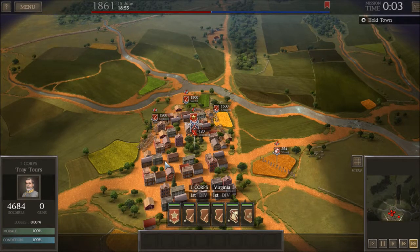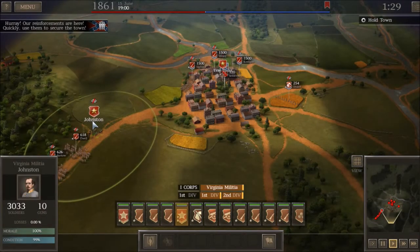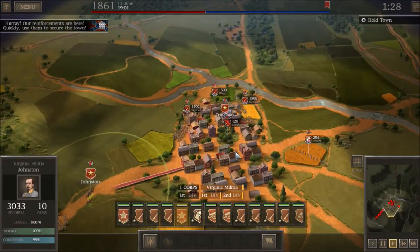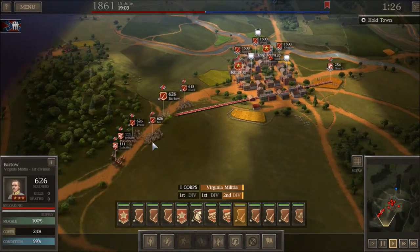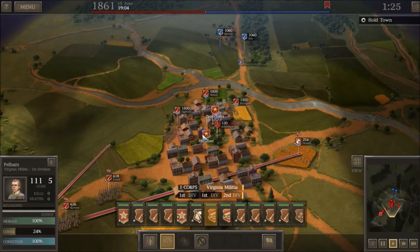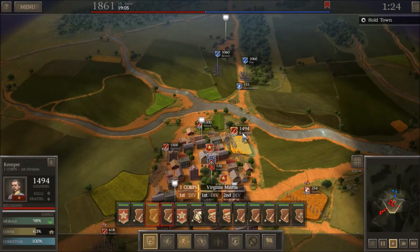Looks like we've got some extra friends coming in. Now we're outnumbered nearly two to one, so this is going to be a little bit tougher. But we do get Joseph Johnston — I think it's Albert Sidney Johnston — here with some extra troops. So we're going to flesh out our defense. I'm going to move two guys over to the right and two guys over to the left, then move the guns into the center of town to help reinforce Weed. And I'm going to move Kemper.